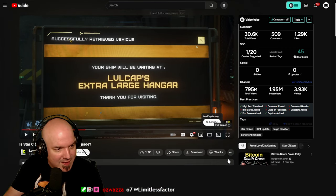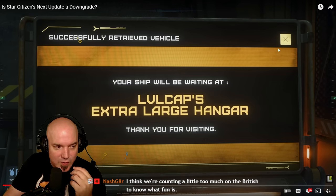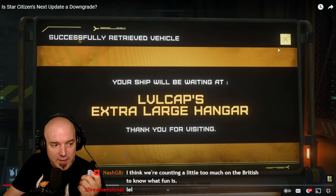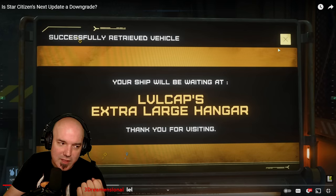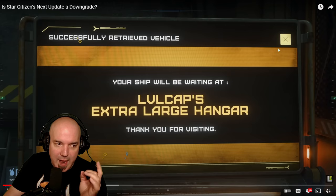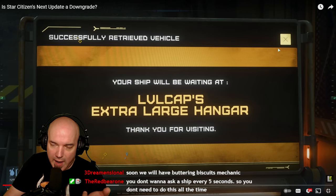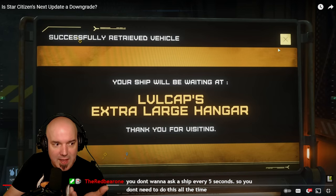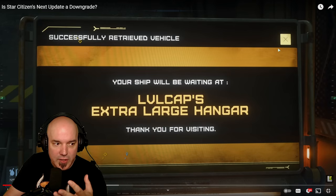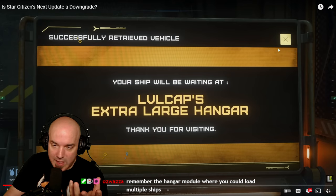If they can assign the hangar to your username and code it accordingly, couldn't they bring back the custom hangars essentially? At the point of requesting your ship, the ship gets assigned to a hangar and the hangar gets assigned to your username. Couldn't they then code in your old-school hangars — like your Revel and York hangar — so that when you enter your hangar you have your specific hangar ready to go?